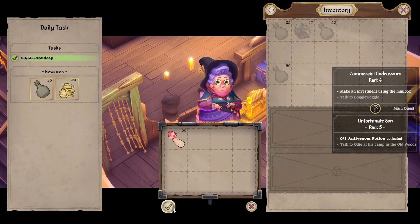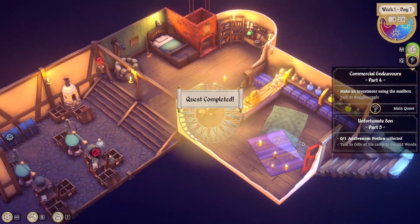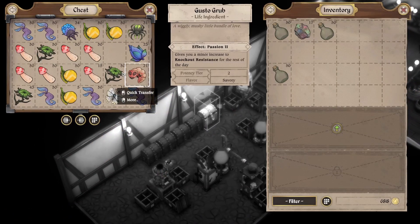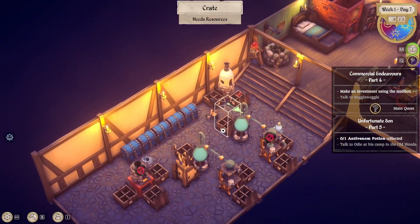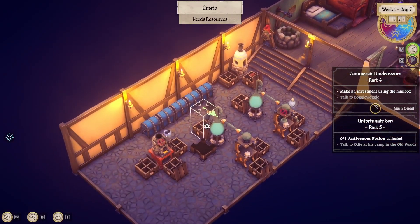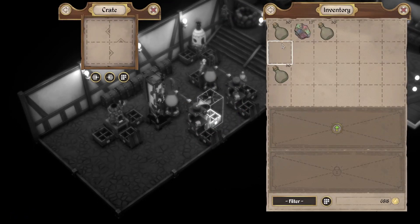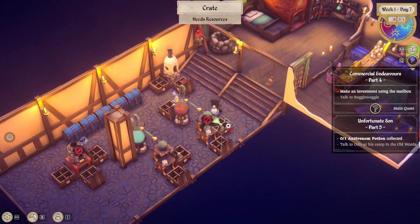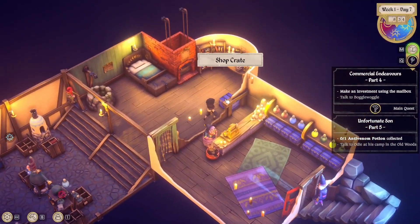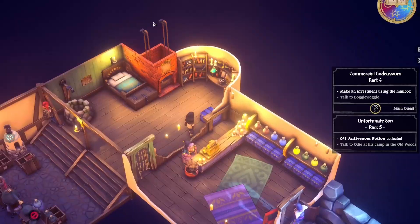Alright, so that's another 25 bottles, another 250 bucks. Thank you, dear. So let's make some basic potions here, strictly to export — not for the shop, for export. A little extra cash, right? Because the shop crate is still full. Largely.